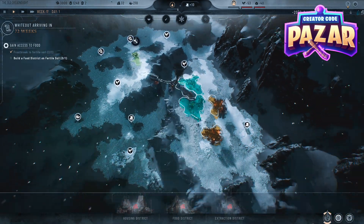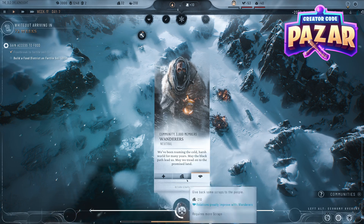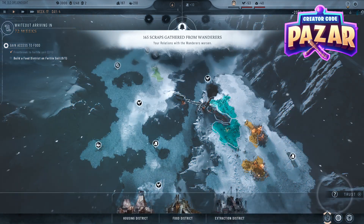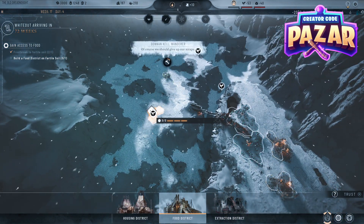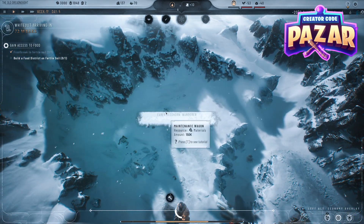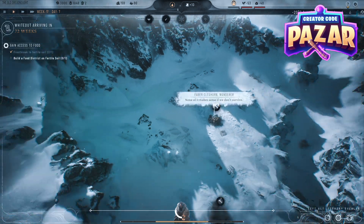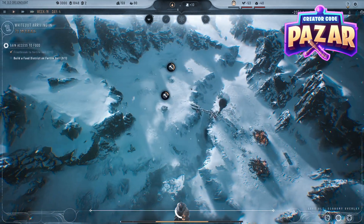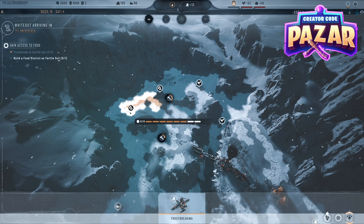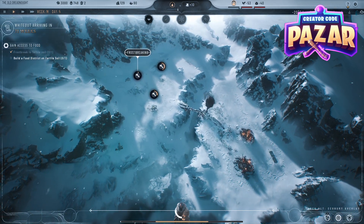Right now we can only build two because we need more scraps. An easy way to get more scraps is to click on your wanderers, go to trust, enter favors, and click take scraps — and you can just take the scraps and you'll have access to much more. Right now we're just going to build two of these areas. Then we are going to want to build a maintenance wagon to get more materials once these are done. We'll also start frostbreaking around here to make sure we have access to all these resources.